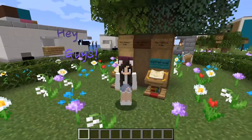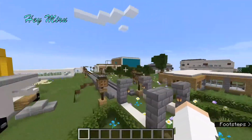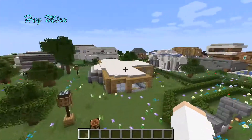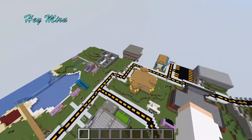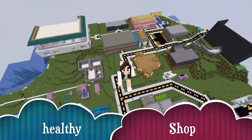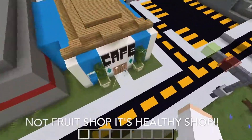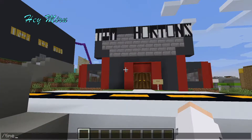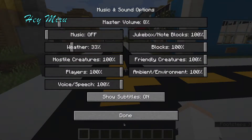Hey guys, what's up! In today's episode I'm going to build a fruit shop. We already have two food shops — a cafe and Tim Burton's — and there's a lot of food you can buy there. So I'm going to make another food shop.